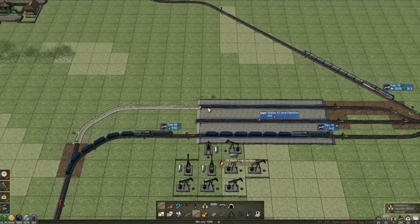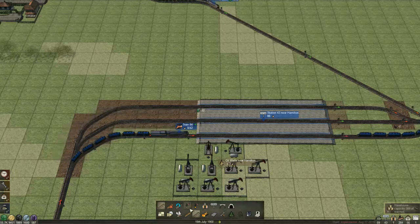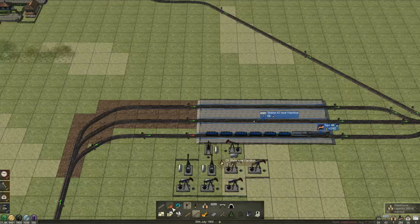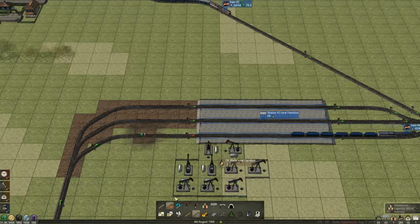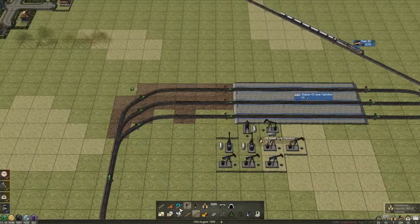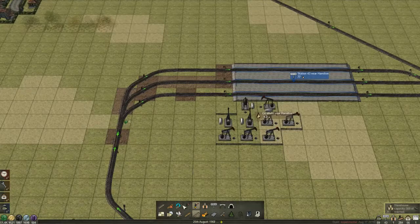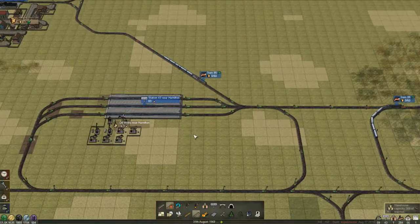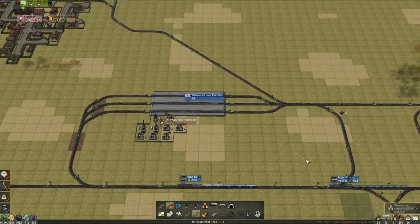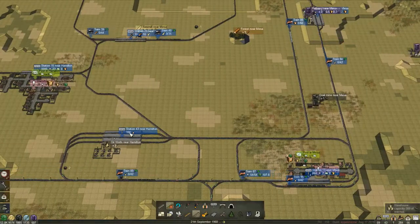I'm going to go around to there, and you go around to there. We really don't need that signal anymore. We'll keep these ones though, and then replace or add in a chain signal there. This will just help speed up some of the trains coming to this area.